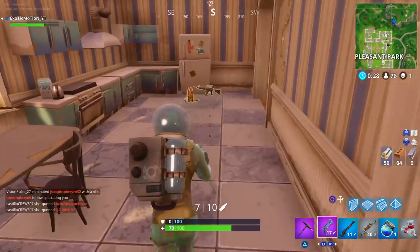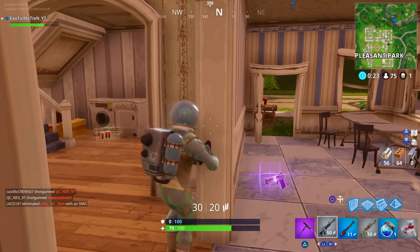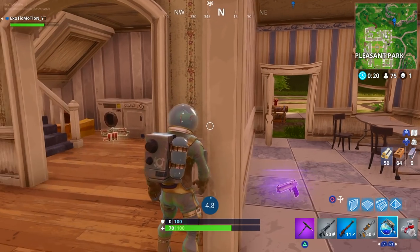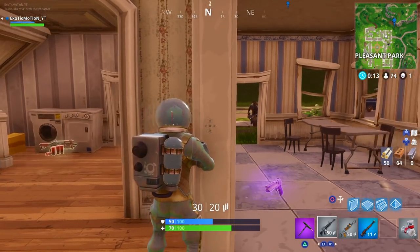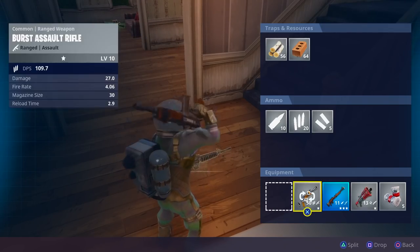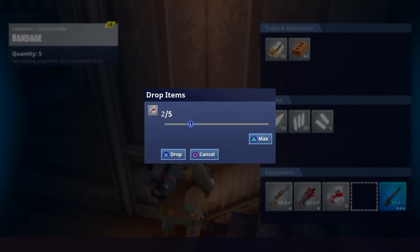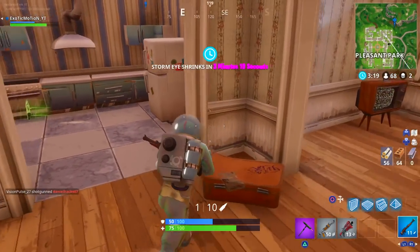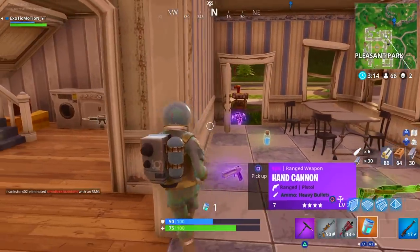Let's get healed up. I hear someone — oh my gosh, he's like literally right here. He's gonna come — up here he comes. Oh my goodness, the dude's running around with a heavy machine gun. GG baby, got a shotgun. I've been liking the burst actually a lot lately. I don't know about you, but the burst has been freaking awesome lately — it's a really good gun. He had a chug jug, let's take this chug jug right now.